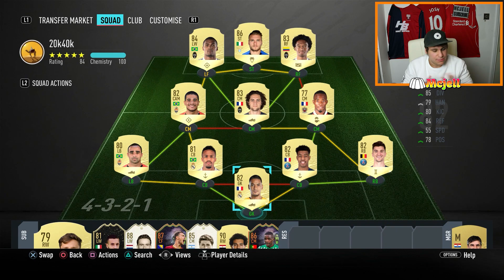Left back we've got Ismaili — he's purely here for the chemistry. I just need that green link to Taysom. I've used Taysom before and really enjoyed him, and I didn't mind Ismaili either. He's fairly solid, he's got enough pace.